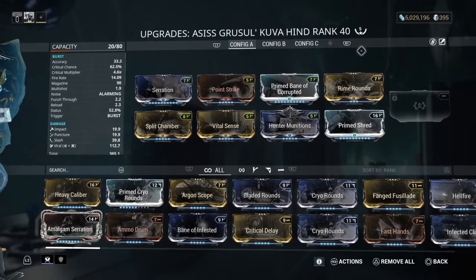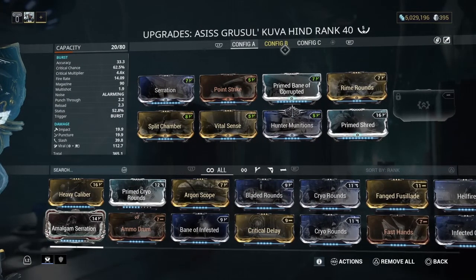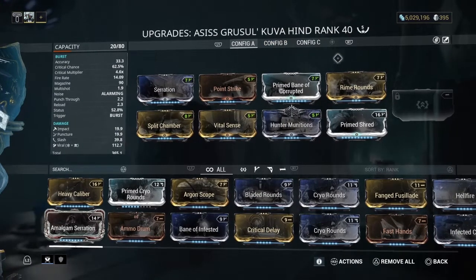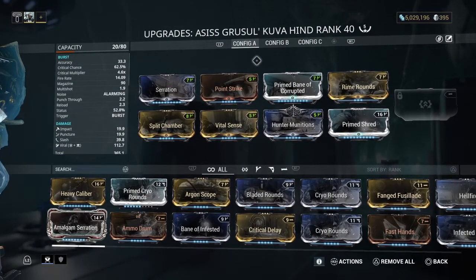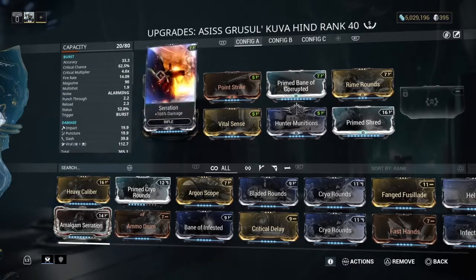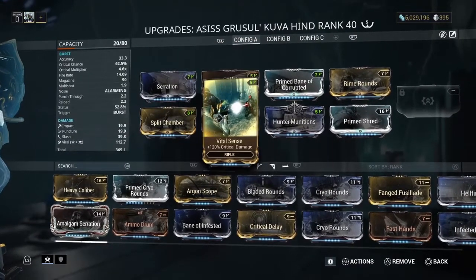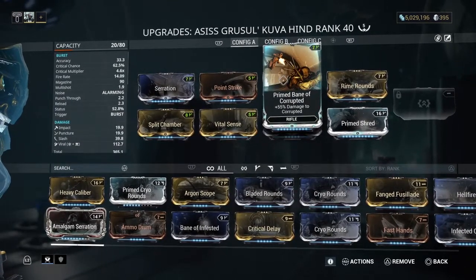I only put five Forma in this for the max mastery points. With all the Kuva weapons, if I was going to get a second Kuva Hind I definitely wouldn't Forma it five times — you don't need to if you don't need the mastery points; three or four is probably solid. So the build: Serration for damage, Split Chamber for multishot, Point Strike and Vital Sense for crit chance and crit damage, Hemorrhage for slash on crit, Prime Bane of Corrupted for damage to corrupted — obviously swapped for Bane of Infested if killing infested — and Rime Rounds for cold.